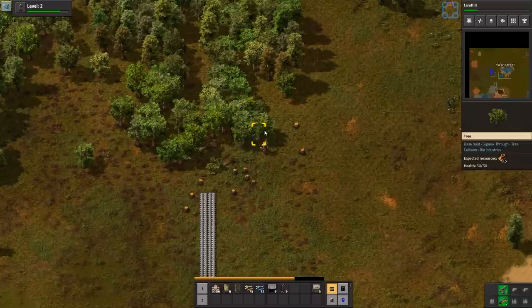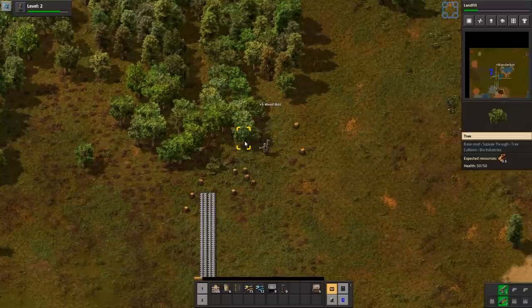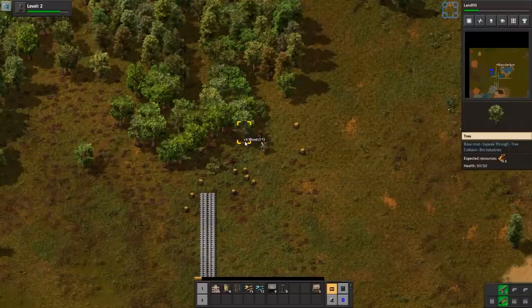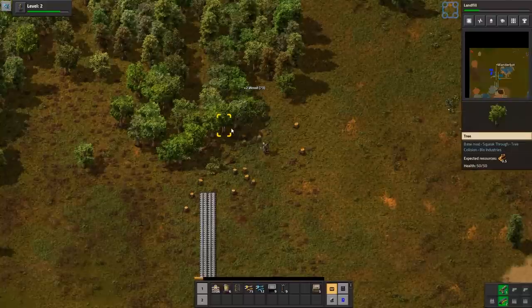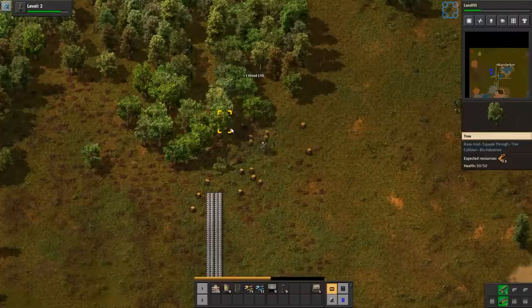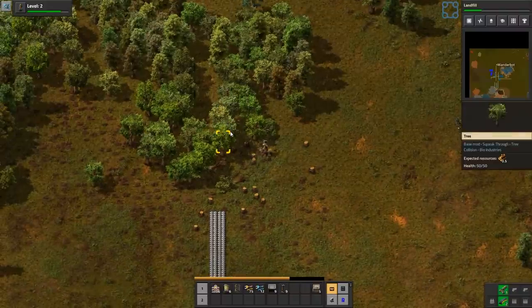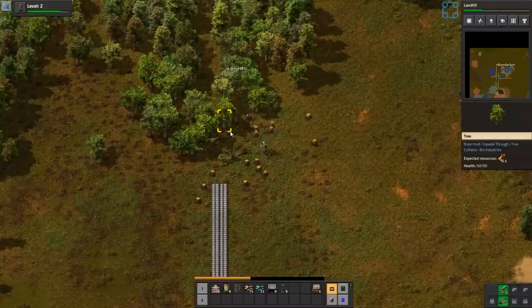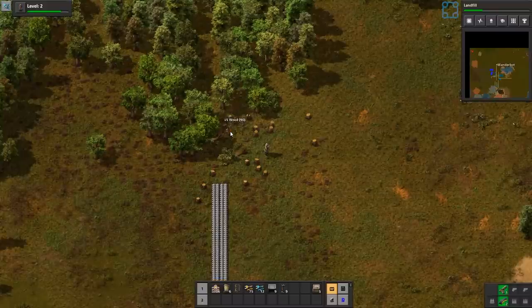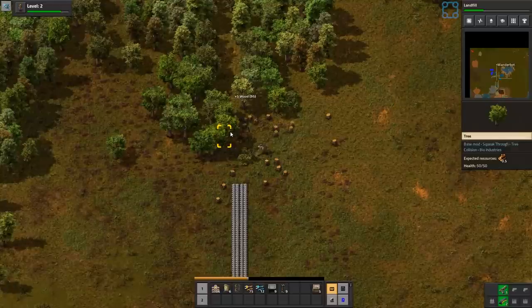I did reduce the amount of spawners, because the world gen kept putting a spawner right in the middle of every single iron and copper mine around start. And it was just like, what do I do? I couldn't get one of the nests not to be within spitting distance of start. And I was just like, I don't want to do that. I'm just going to skip it.